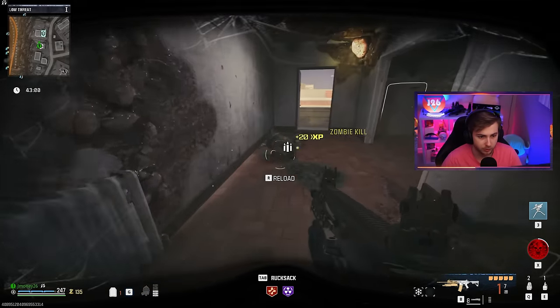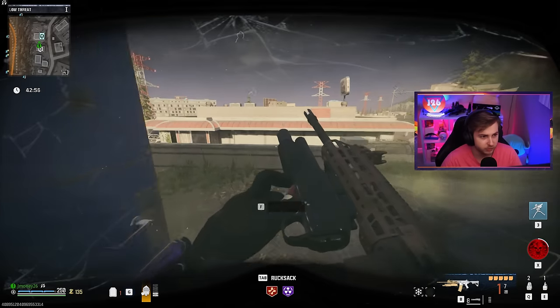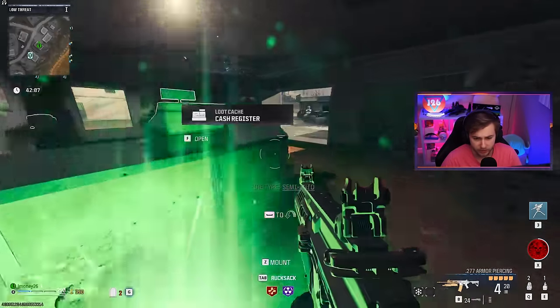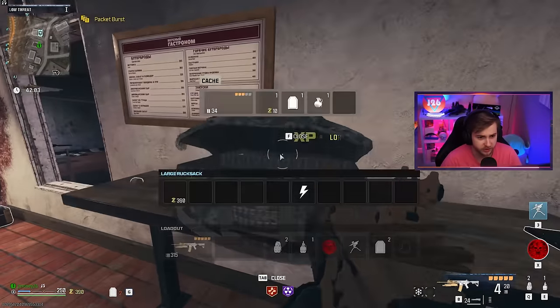The ammo on the ground does not refill the shotgun, unfortunately. So we'll have to go to munition boxes to get it. Do we get more ammo with a max ammo? We do — that's sweet. And we get 20 reserve instead of just 16.